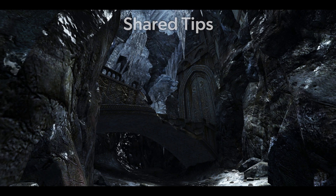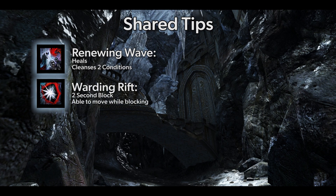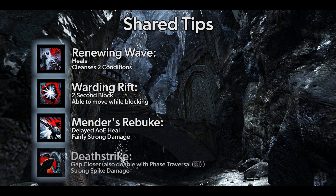Let's finish with a couple tips that apply to both builds. Staff 4 heals and cleanses 2 condis from everyone in your party. Staff 3 is a 2-second mobile block, very strong against stacked mechanics and harder endgame content. Staff 2 is a very low cooldown delayed area heal to help top up your party's health. Sword 5 is a decent gap closer and a strong sword skill with a relatively high energy cost — use it to close the gap to your target, or to help burst DPS when running the DPS hybrid variant.